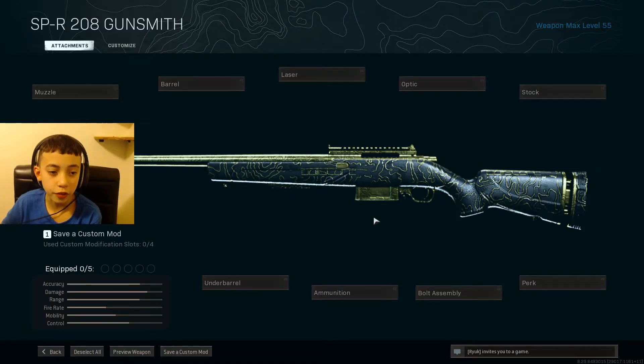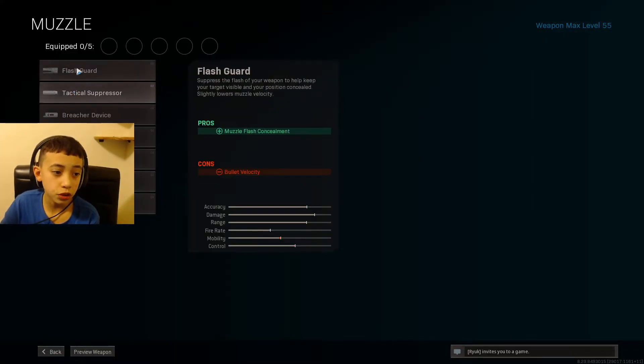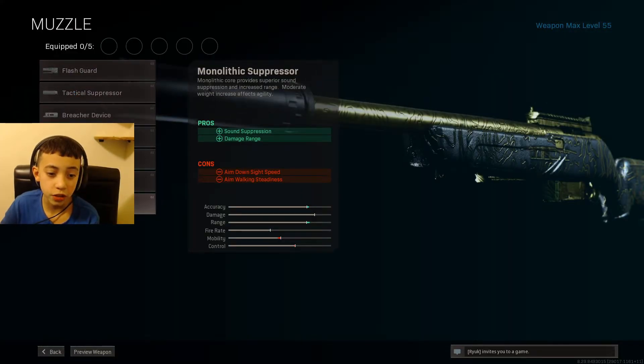What is up guys, back with another video. Today I'm going to be showing you guys the best attachments for the SPR in Warzone and Modern Warfare. We're going to be doing Warzone first, so let's get into it. For the muzzle, you want the Monolithic Suppressor.